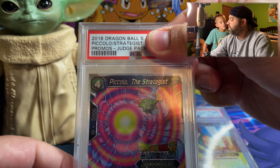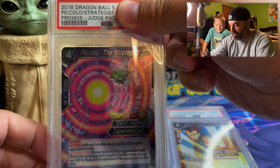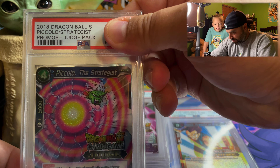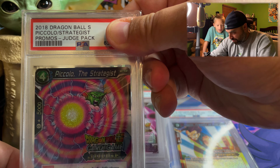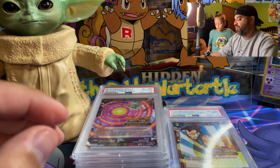Let's go, pretty short and sweet. Oh, this is another big one too — this is Piccolo the Strategic... I can't even talk. Come on, this is a big one. Gem Mint 10! Yes!